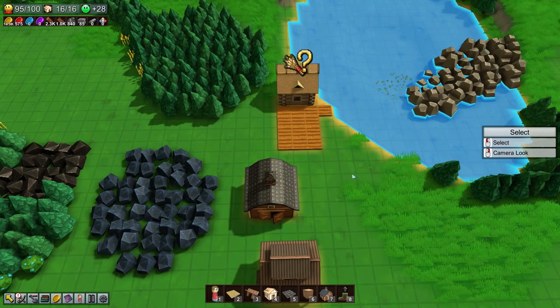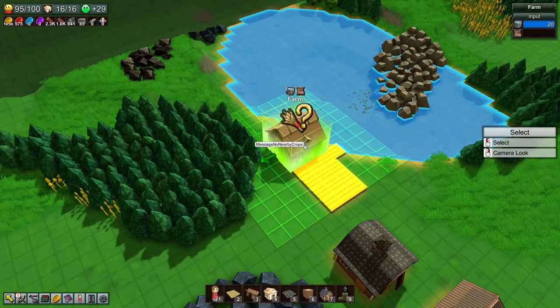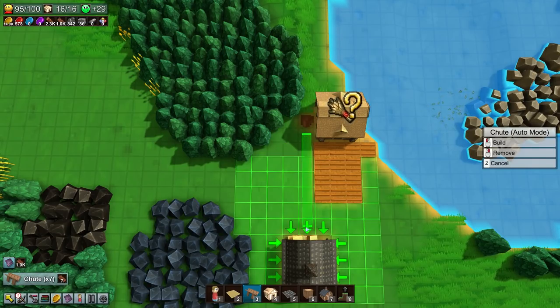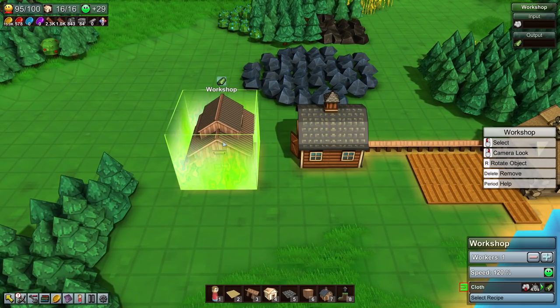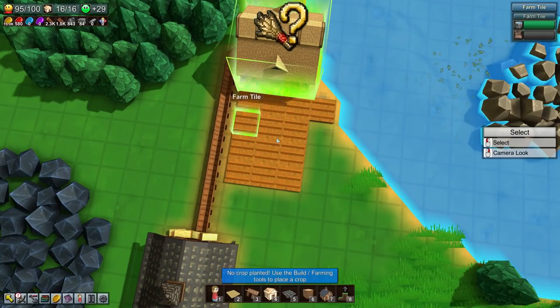We're gonna transfer that from the farm into the barn. What's the best way of doing that? We could have a chute that goes directly in there - that doesn't seem like a bad idea. Get this over here, all the way into the barn, so we can actually get cotton directly into the barn. That means we eliminate the need for a worker here, and we can send the cotton from the barn into the workshop - we're gonna be making cloth immediately.